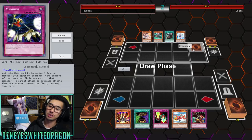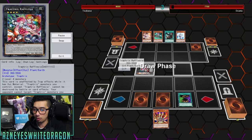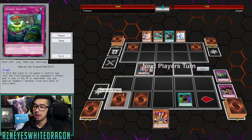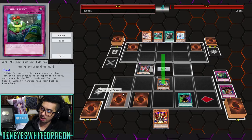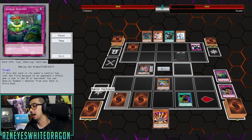I consider Trap Trick definitely a rogue deck. Here it is up against Subterrors, which is a little bit more meta. He's going to set Crackdown and pass. We've got Lava Golem and Magic Cylinder. He summons double monsters, activates Cauldron of the Old Man starting that burn damage, then goes for Fleasio to get some extra trap cards. He activates Trap Tricks and places Waking the Dragon. Waking the Dragon is a lot better in the new Master Rule format.